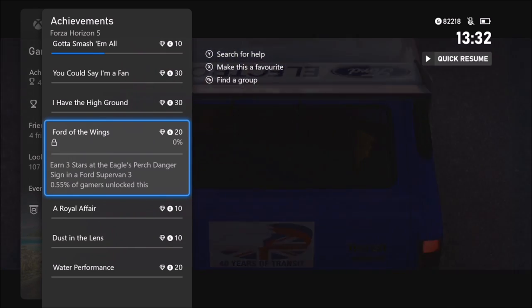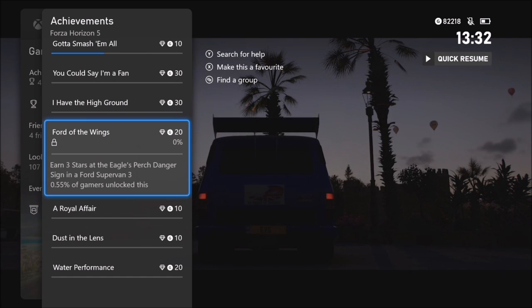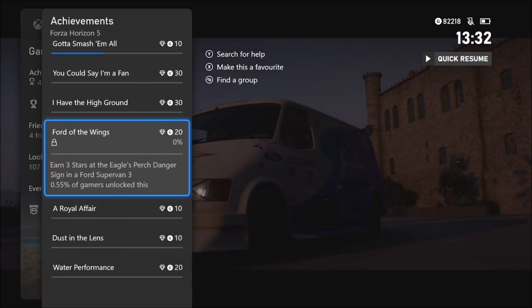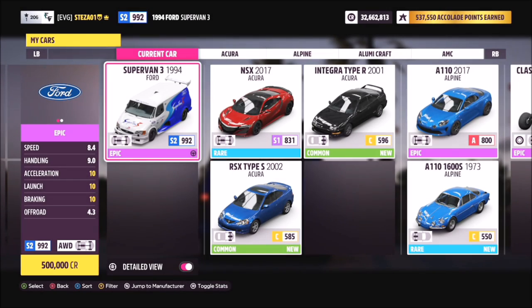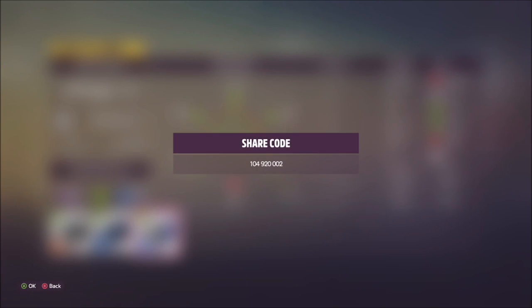The first one is called Ford of the Wings and it wants you to earn three stars at the Eagles Perch danger sign in a Ford Supervan 3. This one is really quite easy. You're going to want to pick out the 1994 Ford Supervan 3, which can be purchased for half a million credits, won in a wheel spin, or from the auction house.